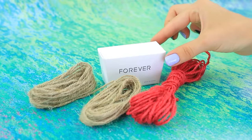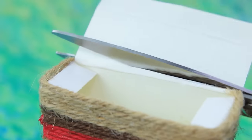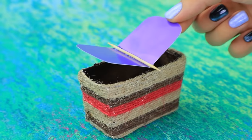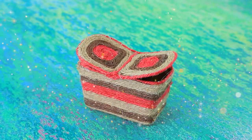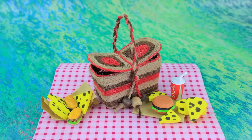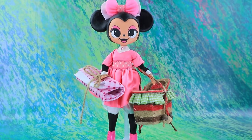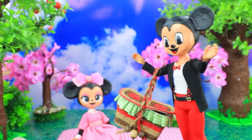Wrap the cardboard box in colorful twine! Let's paint from the inside. Separate the lid with a toothpick. Add a braided handle with beads. This basket will hold a lot of cheese and drinks! Our happy couple is going on a picnic date, but Mickey is late! I'm on my way, honey!